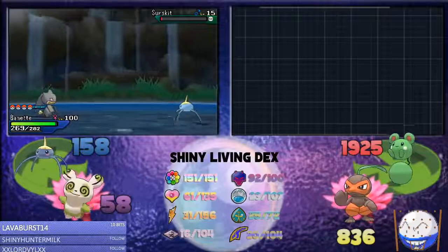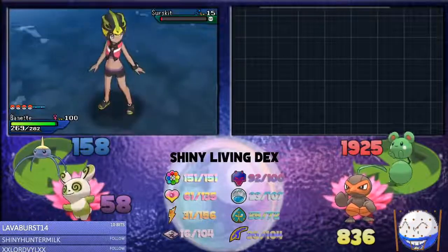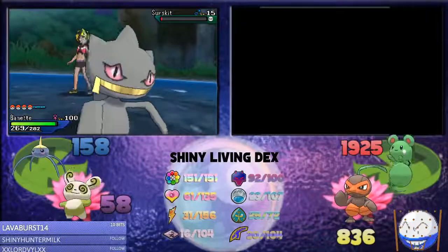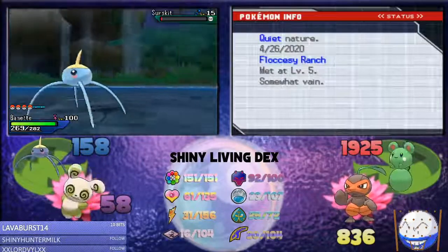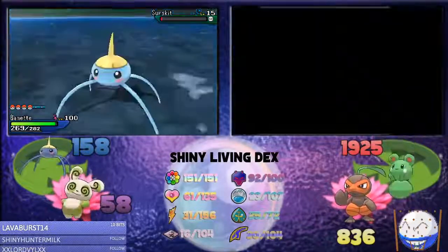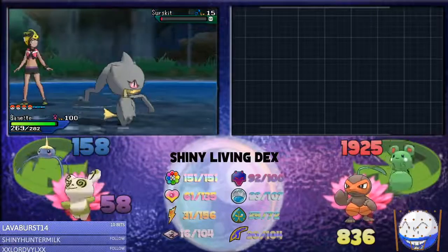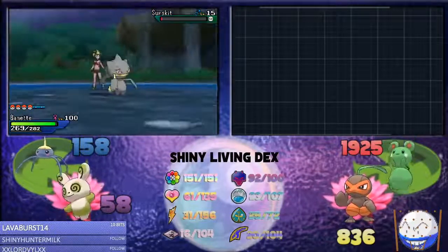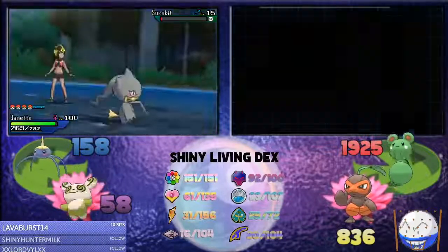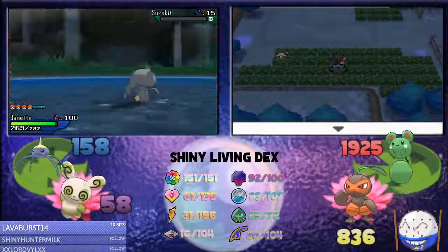Dang it. I'm actually gonna say Docile instead. Okay. I'm just gonna check it, cause Emmy seems to not — okay, so she said Timid. It's Quiet. Guess what? This Lillipup is gonna be my repel trick since it's level 5. Nice. Because it worked out in the end.